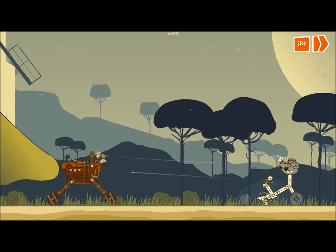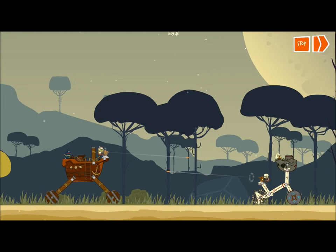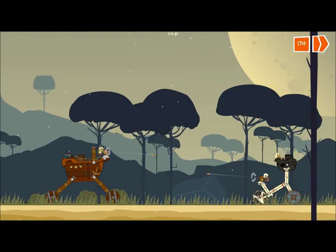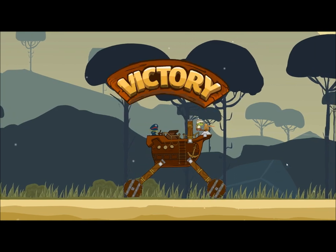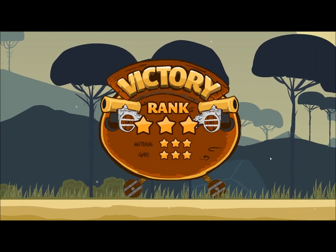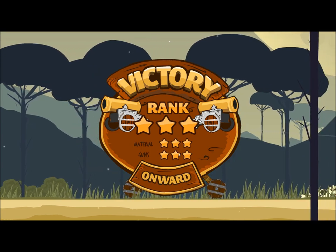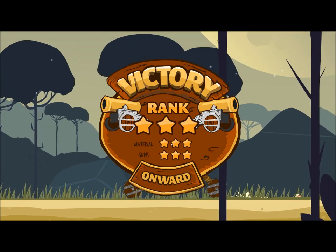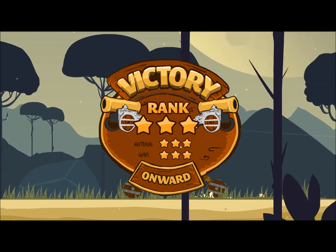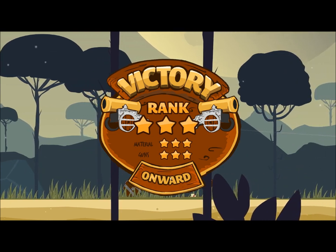So let's see what happens. As you can see, it's firing at this one on the top by default. And that's level one for me. Now these stars here — it's based on how much material you use. The less material, the more stars; the less guns you use, the more stars as well.